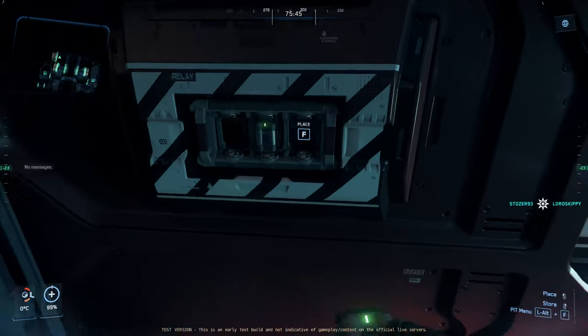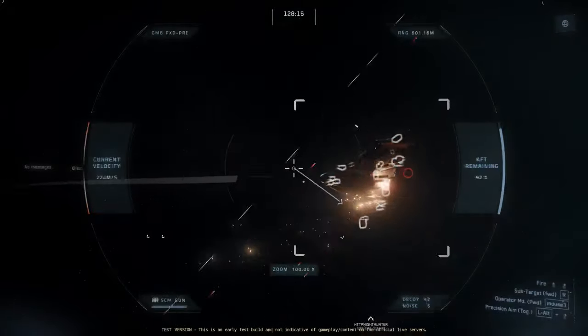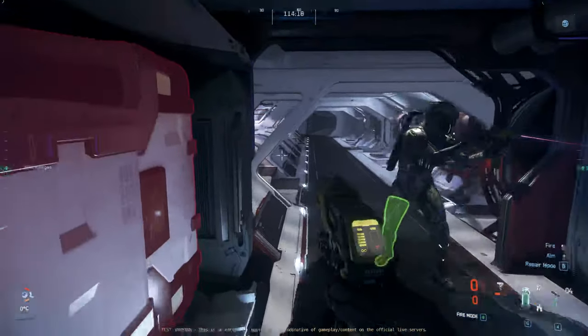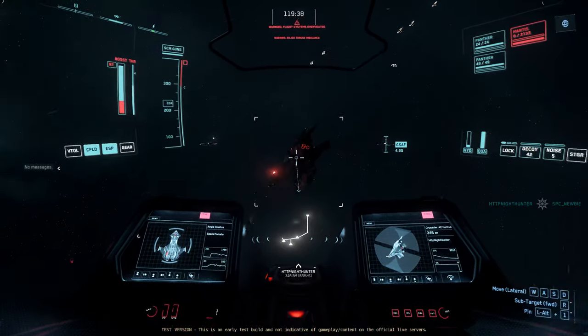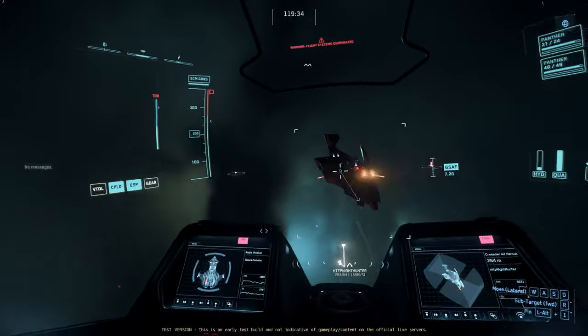We're about to hop in and experience engineering as a group. We've got quite a few people and we're going to split up into ships as needed. We're going to try and experience engineering, see if we can come up with some strategies, figure out some stuff, get some research done — just kind of get a feel for the gameplay and hopefully you can learn a little bit of what it's going to offer along with us.